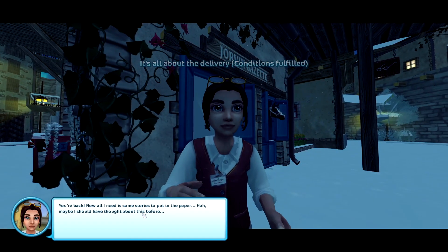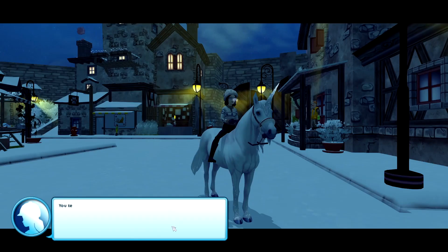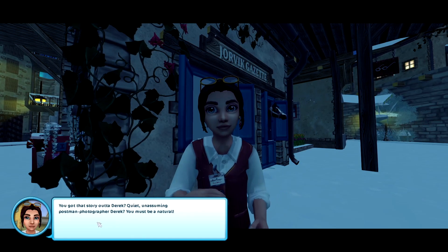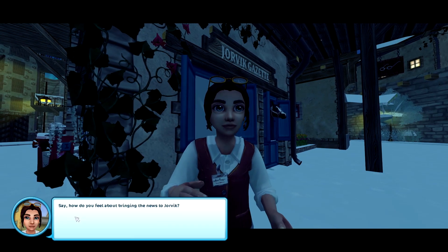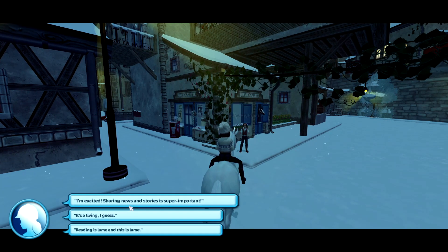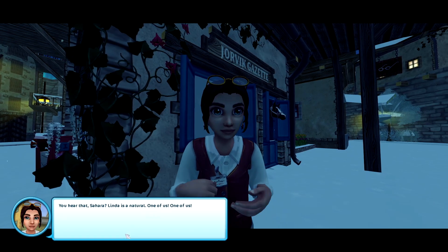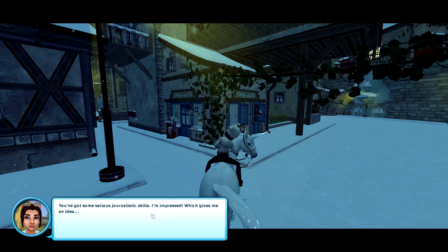You're back. Now all I need is some stories to put in the paper — maybe I should have thought about this before. You got that story out of Derek? Quite unassuming postman photographer Derek. You must be a natural. How do you feel about bringing the news to Jorvik? Sharing news and stories is super important. Reading is lame? This is lame — oh my god. You hear that Sahara? Linda is a natural. One of us, one of us. You've got some serious journalistic skills — I'm impressed.